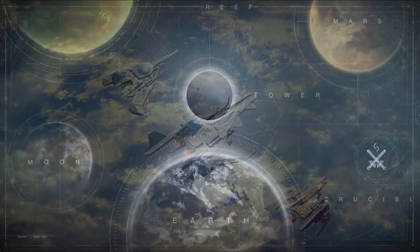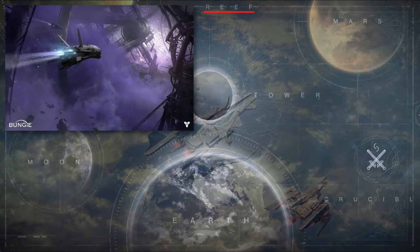First off we see the Director, which is basically your map in Destiny. On screen it shows some locations, including the Tower, Earth, Moon, Venus and Mars. On the top is something called the Reef, which we actually have concept art of. And on the right is something called the Crucible, with a symbol of crossed swords above it.